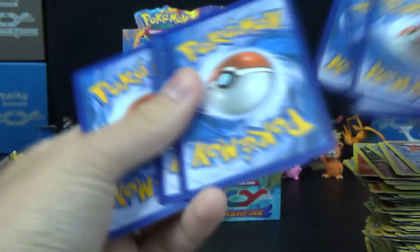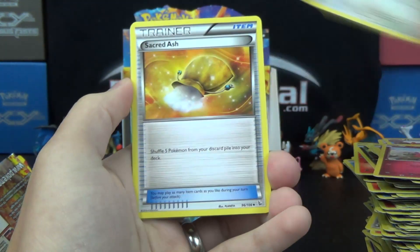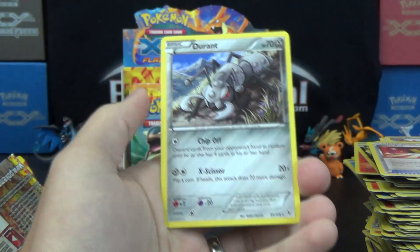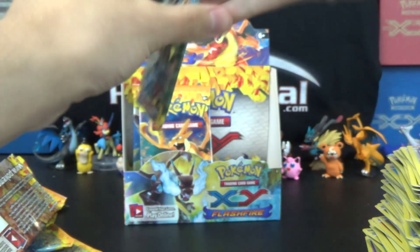Let's see — three and two, we should be getting things here. Litleo, Sentret, Helioptile, Flabebe, Pidgey, Sacred Ash, Dusclops, Ultra Ball, Fiery Torch, and Durant. Well then — this left side of the box is rough.